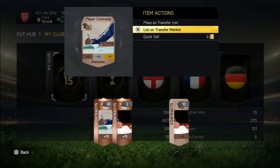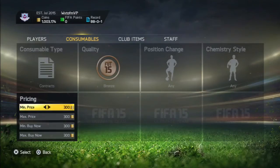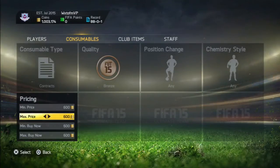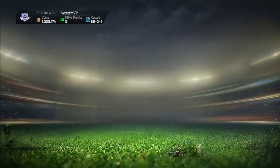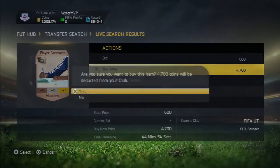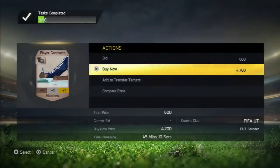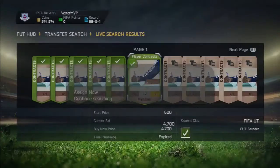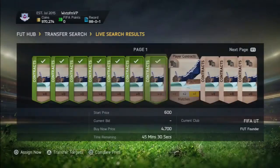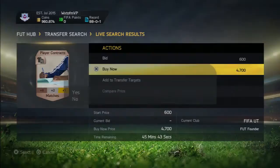Then you want to list up all of the contracts that you have — list up all of them until your transfer list is full. Then you want to head over to your other account, where you have all your coins on. What you want to do is change the filters to pricing and put exactly the price you listed it up for: 600 minimum and 600 maximum bid, and 4.7k minimum buy now and 4.7k maximum buy now. It will filter out all of your cards, and then you just simply go across them all, buy them all, and that's pretty much it.